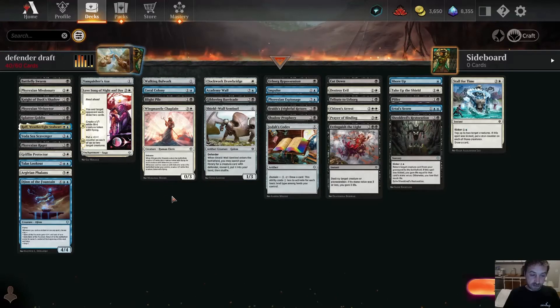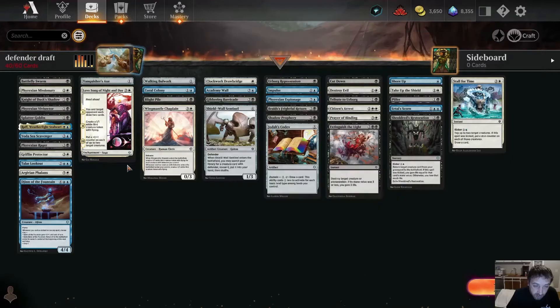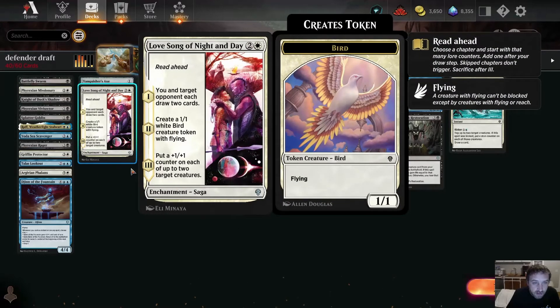Walking Bulwark is a 0/3 defender for one colorless. Pay two colorless: until end of turn, target creature with defender gains haste, can attack as though it didn't have defender, and assigns combat damage equal to its toughness rather than its power — activate only as a sorcery. So you can attack with walls. Remember, you need at least two but really three or four of these win conditions, unless you have a lot of protection or pump abilities.